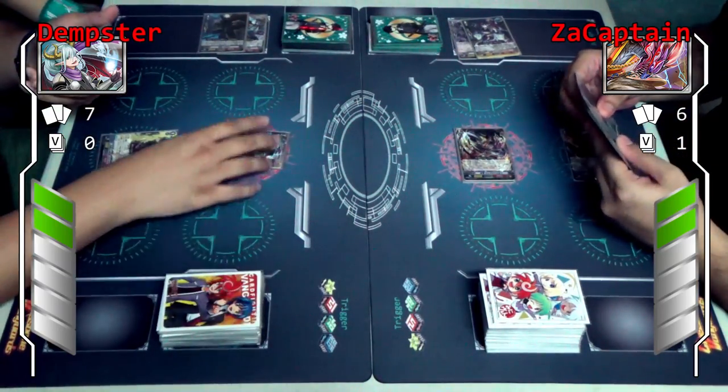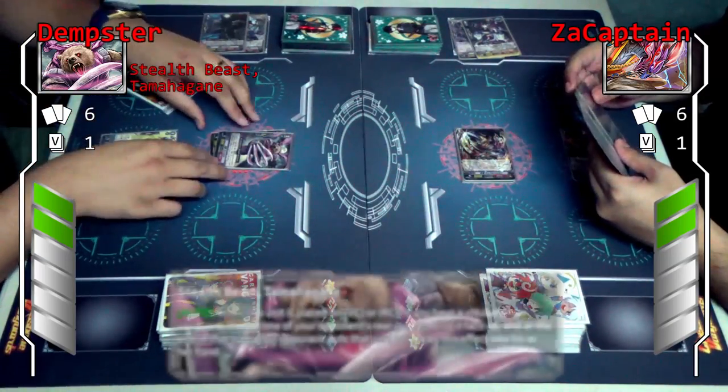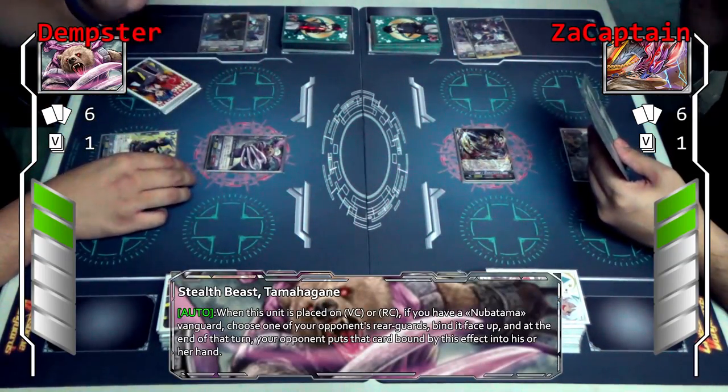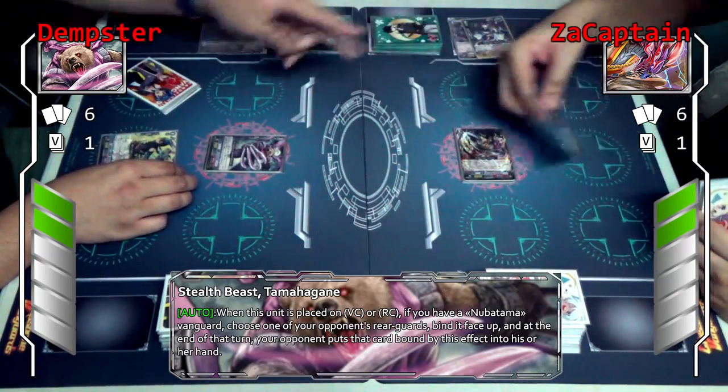Stand and drop. I'll ride to Tamahagane. Tamahagane skill — when it appears on the vanguard or rearguard circle, I'll choose one of my opponent's rearguards and bind it face up. At the end of turn, it goes back to your hand. Bind up.